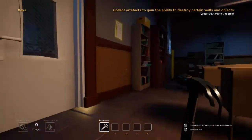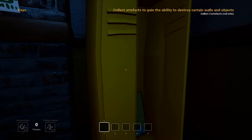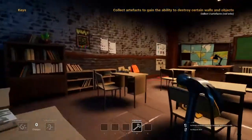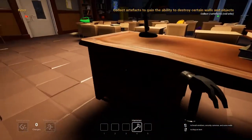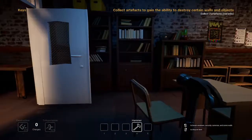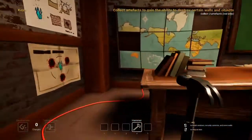I need one more red orb. Where is it? There's just a... Sorry. I'll pick that up. Where's another red orb? In here? Oh. I don't know where the next red orb is. Can I open this? No. No. I need one more artifact. Oh, that's kind of creepy.